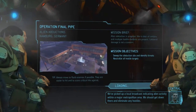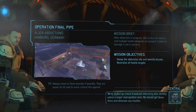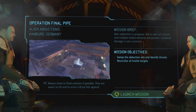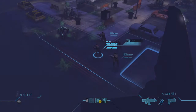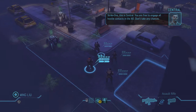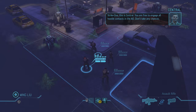We've picked up a local broadcast indicating alien activity within a major metropolitan area — we should get down there and eliminate any hostiles. We need to sweep the abduction site and neutralize all hostile targets. Looks like we've got a nice little team lined up already — male, male, male, female. We are free to engage all hostile contacts in the AO, don't take any chances.